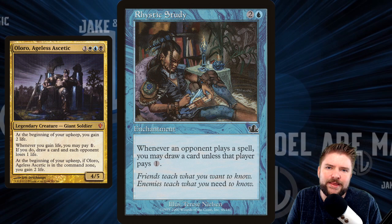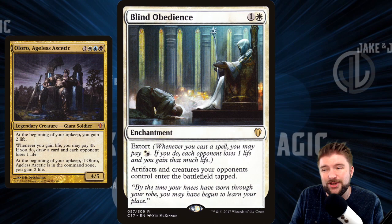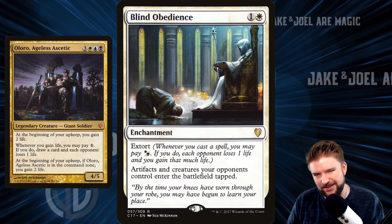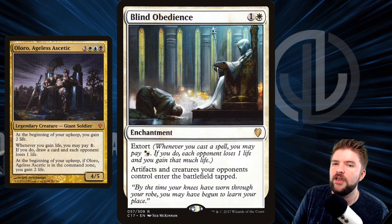Rhystic Study — taking a load off on a little beanbag chair, gaining some more cards, having players tax themselves to keep us from drawing cards. Blind Obedience — here are our opponents kneeling before us on our throne. We are sitting on our chair and we know we're going to win eventually. We're going to drain you out, keep gaining life. You can't stop us.